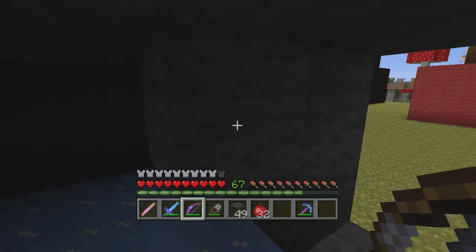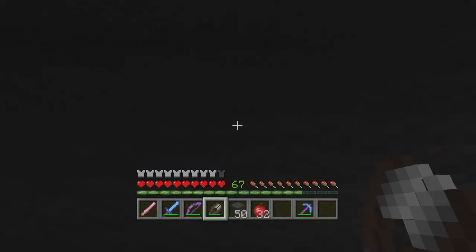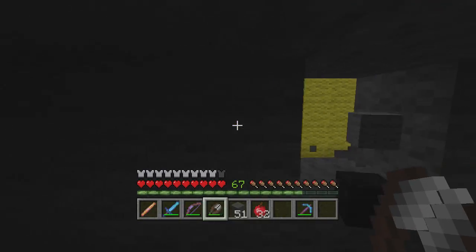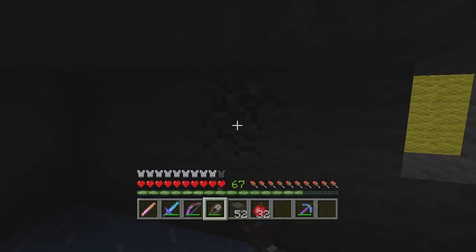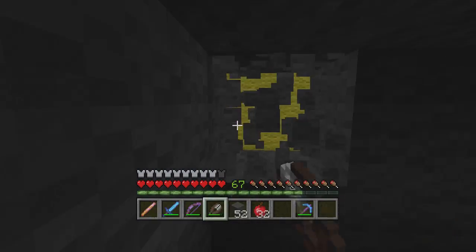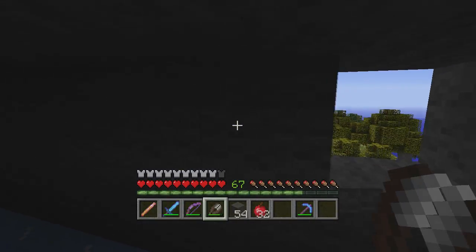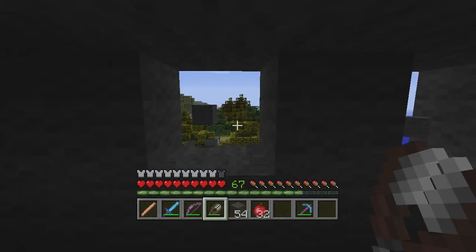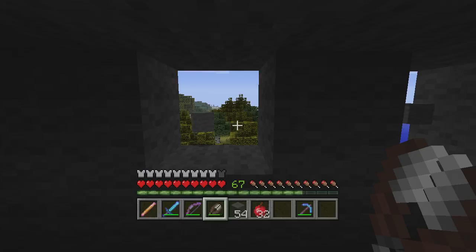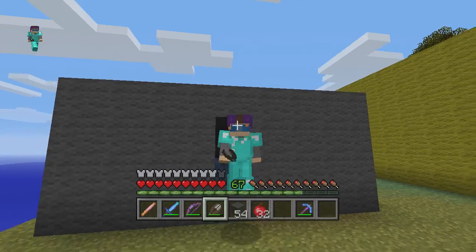Just so mobs won't spawn, let's do it like that. We need to break this — we're just gonna do like walls. Let's get rid of that. There we go, now mobs won't spawn.